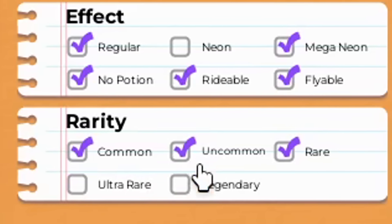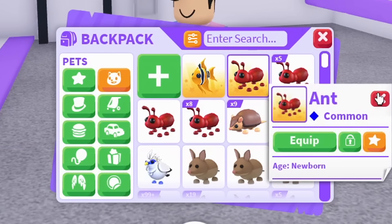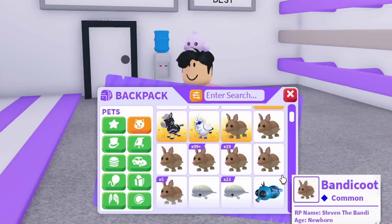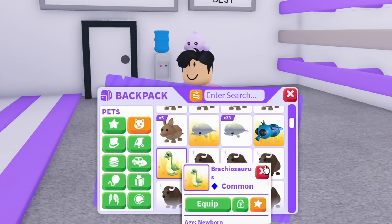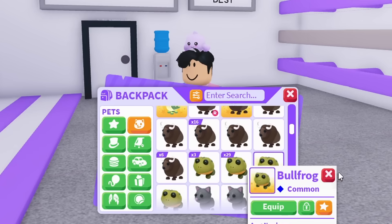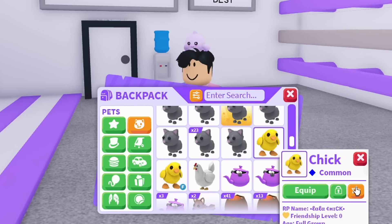I'm going to enable only common pets, highlight one of every common pet, and trade it to see what we can upgrade to. I only need one of every single common pet, so we're going to highlight one of each and then join a super rich Adopt Me server to see what we can accomplish.